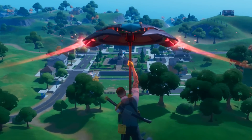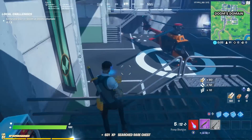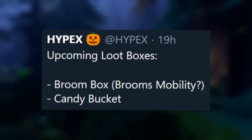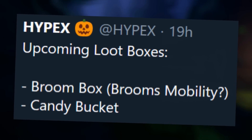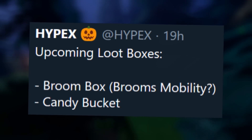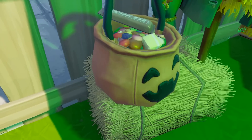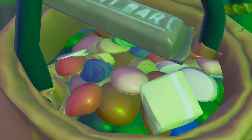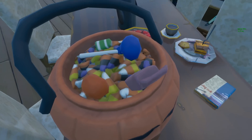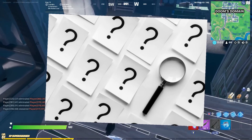Before we get into the most important map change, let's talk about some leaks as well. Something super interesting just recently discovered by Hypex is that there are going to be special Halloween-themed loot chests. The first of which is the Broom Box, which also references broom mobility — we'll talk more about that in a second. And then you've got the candy bucket. What's very interesting is that during the gameplay I just showed you, we found a bunch of candy buckets around the map — they're already here. We can't search them quite yet, but we will likely be able to very soon.